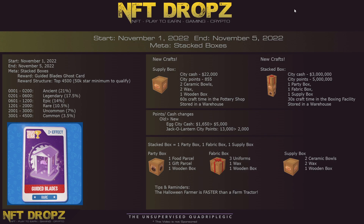The competition for November in Town Stars — the meta is stacked boxes. The competition will start on the 1st of November and end on the 5th of November. Check the starting time according to your location. I am GMT+2, so for me it starts at 6 p.m. on the 1st.